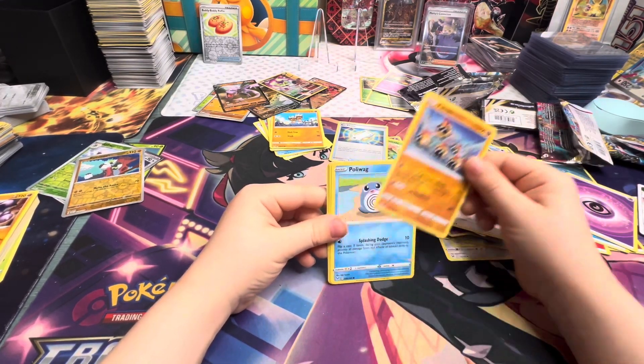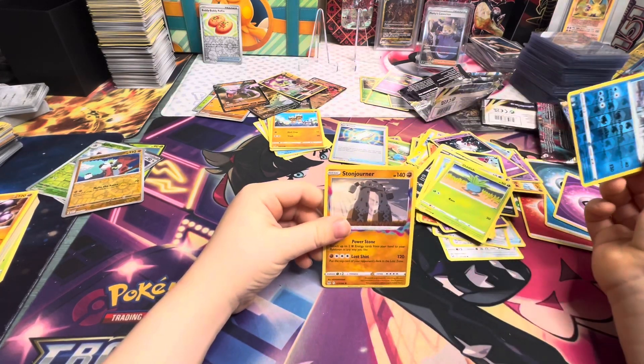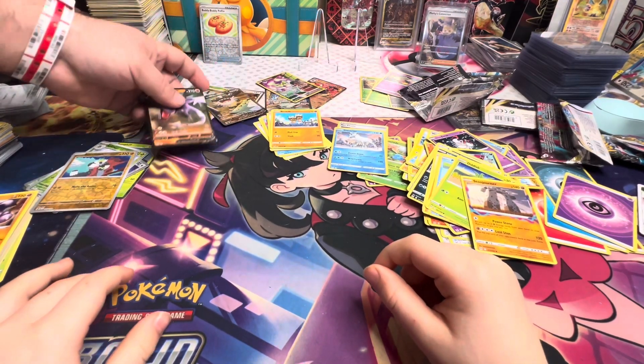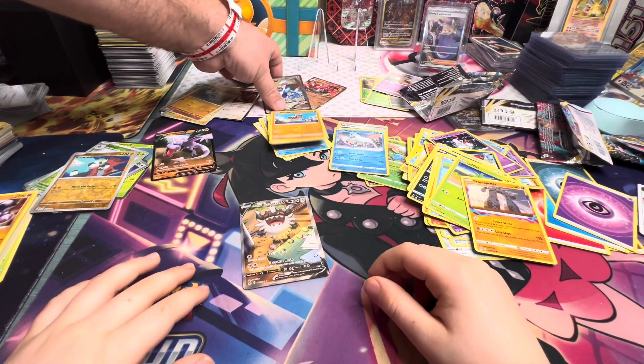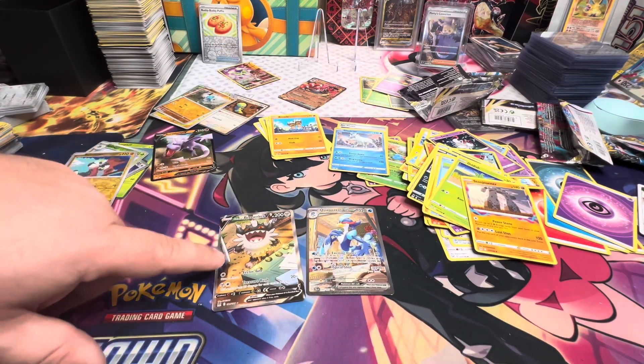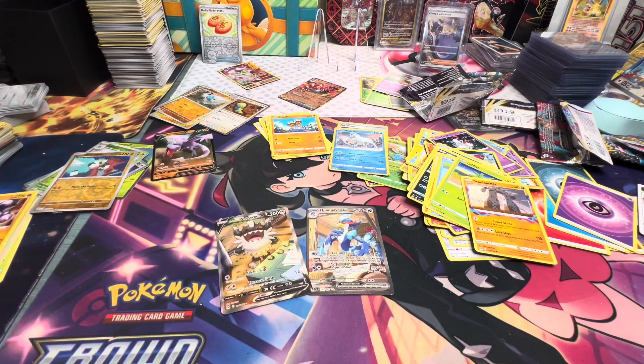So the worst white code card opening, but we pulled every alternate art. In recap, we did get a few random cards but we did get these really cool alternate arts and the special illustration rare, which is the modern version of an alternate art. Thanks for watching guys, hope you enjoyed this video — remember to like and subscribe. Drop a comment too, tell us your favorite alternate art card or special illustration rare. Bye!